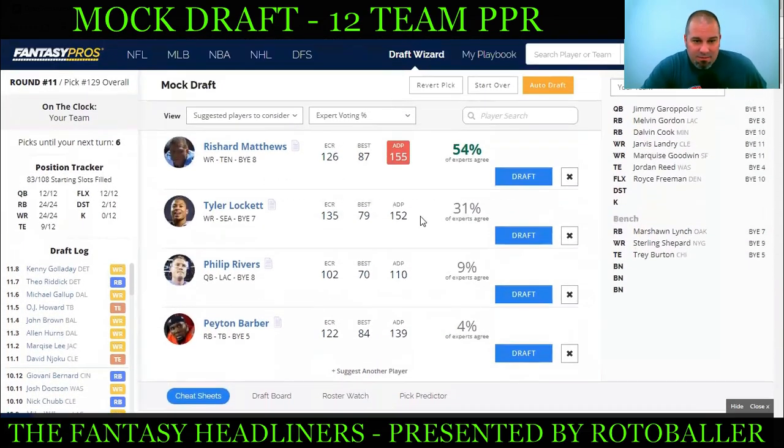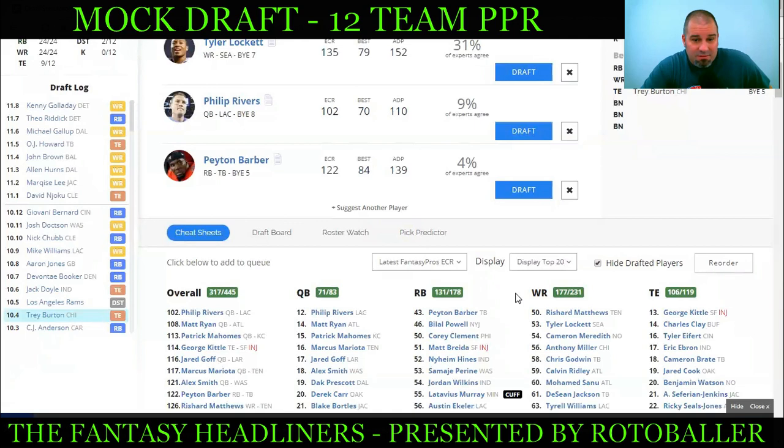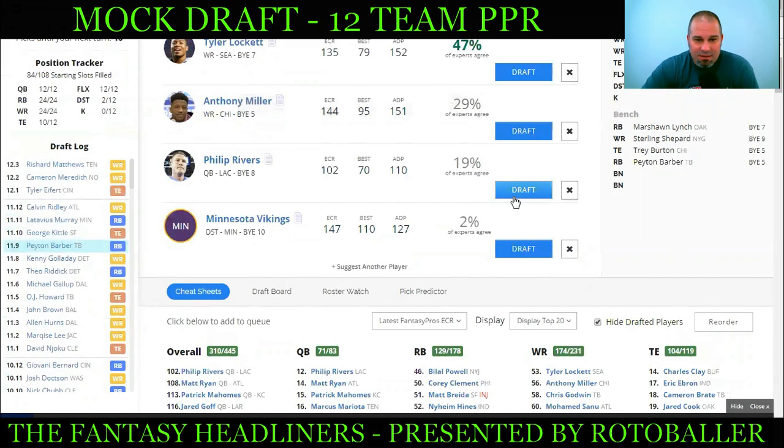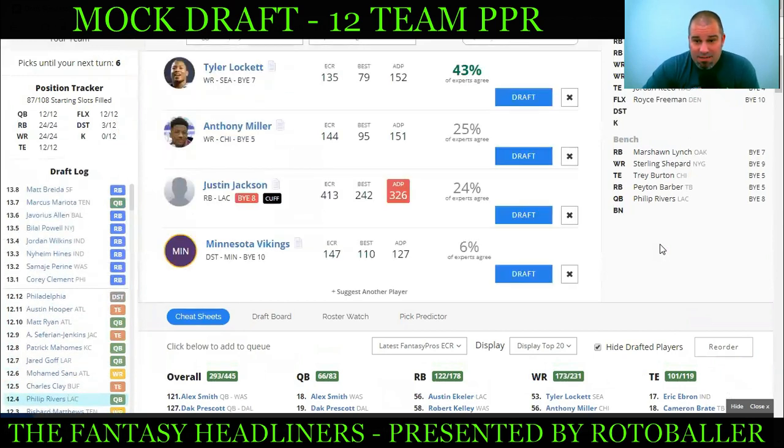Queuing up Philip Rivers — Rashard Matthews I'm not interested in. Tyler Lockett has a great opportunity as somebody's got to catch balls in Seattle not named Doug Baldwin. Thinking about running backs: Peyton Barber is a week-one trade bargain. If he goes out and has a good week or two, we can sell him for great value and get a piece if something's needed. He'd probably be gone before we pick again and there are still plenty of quarterbacks. Switching things up, going with Peyton Barber, then Philip Rivers comes right back at the top — taking Philip Rivers for quarterback insurance.